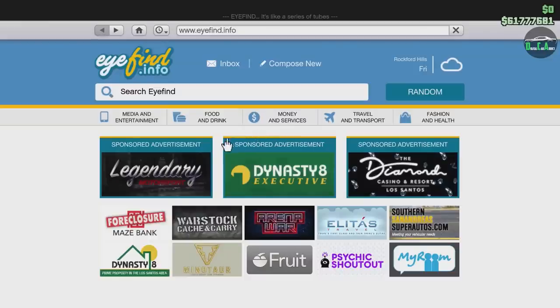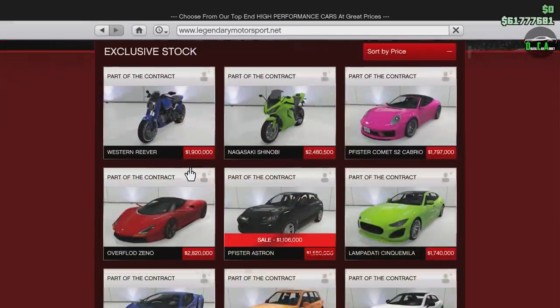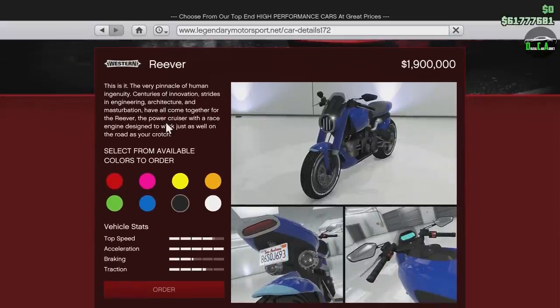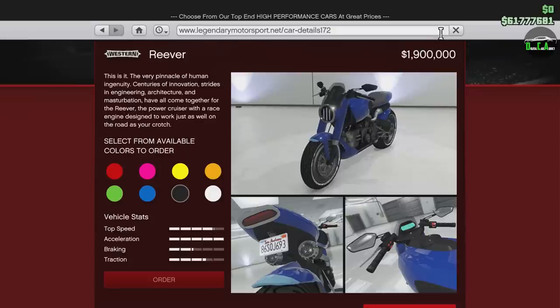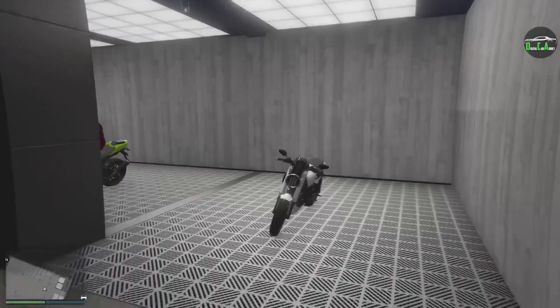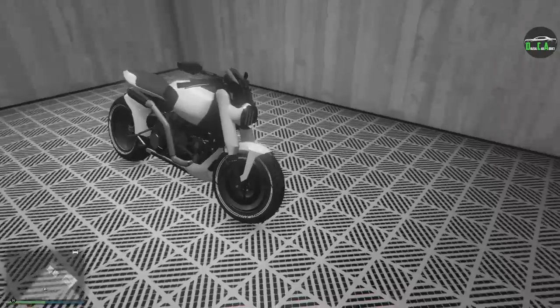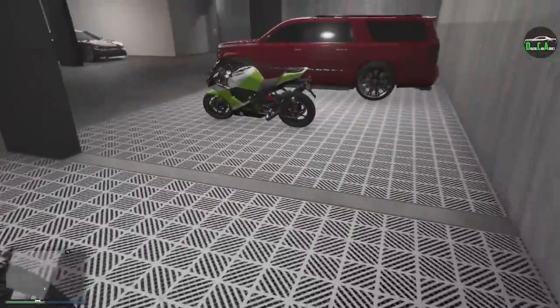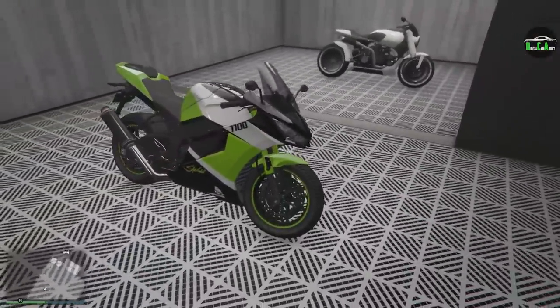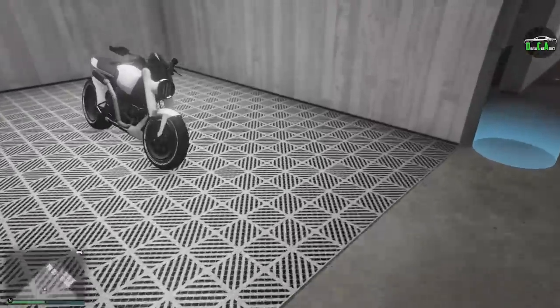What is up, Coratics? Welcome back to the Contract DLC. In this video, we'll be customizing pretty much the last drip feed vehicle of this update, which is the Western Reaver. We do have the Baller ST returning as the official last drip feed vehicle, but in terms of vehicles that have released — whether temporarily or permanently — this is the last one. The Reaver: a $1.9 million motorcycle. Very, very expensive.